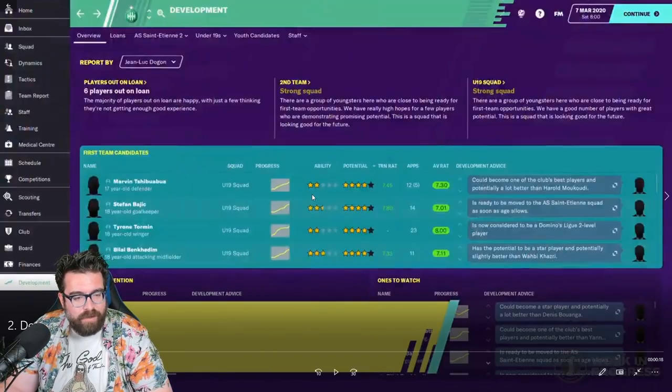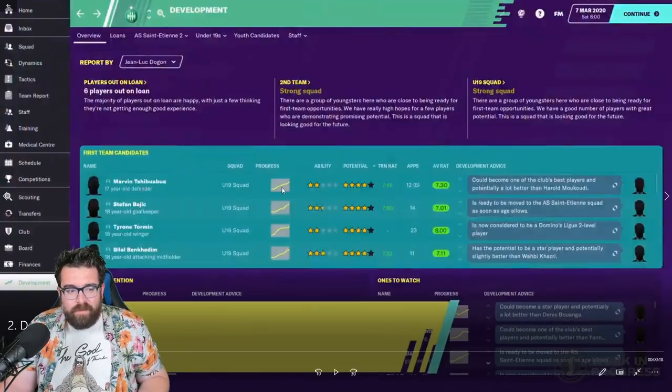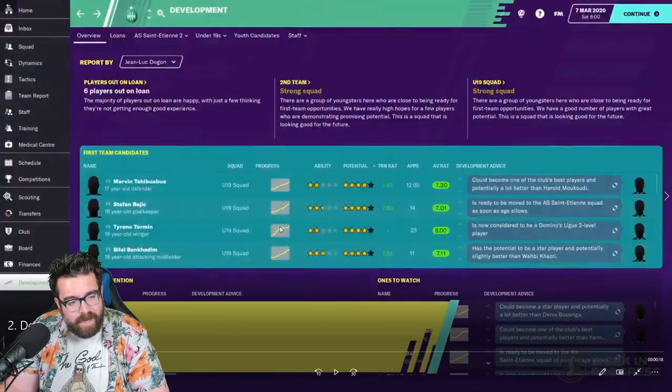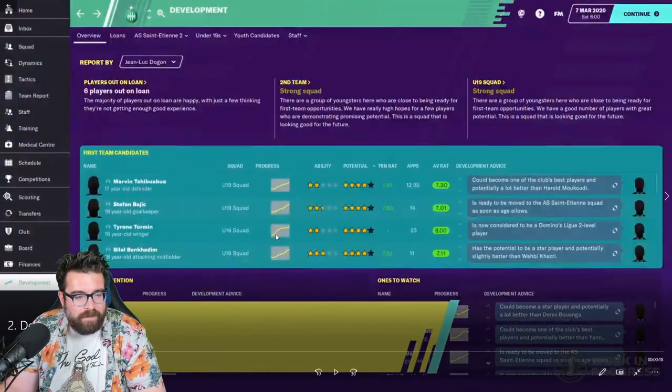Then we've got our first team candidates — these are the youngsters most likely to become first team players in the near future. We've got the existing star system, we can see how many games they've played, what their average rating is, and we've got the normal comment from staff. The thing that's cool — we can see at a glance who's doing a Mick Pal. Tyrone Tormin's graph has just shot up — he's developed faster than the others over that period.